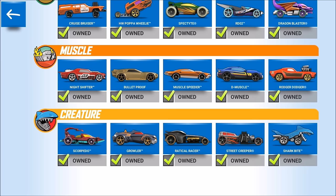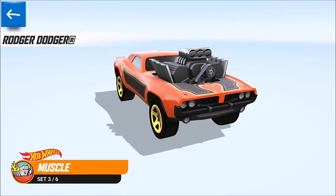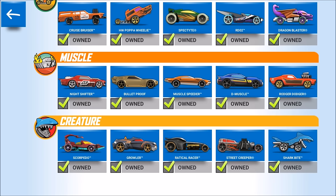In the muscle set we have the least differences among each other — the Night Shifter, the Bulletproof, the Master Speed, the D-Muscle, and the Roger Dodger. They're all very much the same in shape, just simple cars. That's why the Roger Dodger is a pretty good deal — it's definitely my number one out of the muscle section because in that section you need speed and you're going to have a good time.